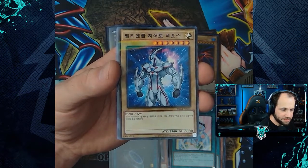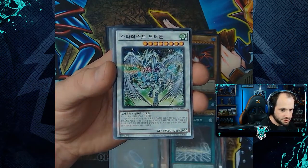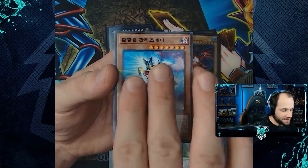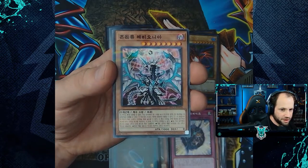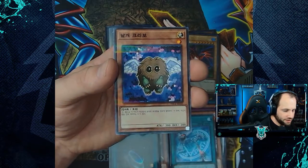And this is the alternate artwork of Cyber Dragon Infinity. For our second bundle of parallel rares, we have Elemental Hero Neos, Duelist Alliance, Stardust Dragon, Fantastical Dragon Phantazmay, Wing Kuriboh, and Magician's Navigation.